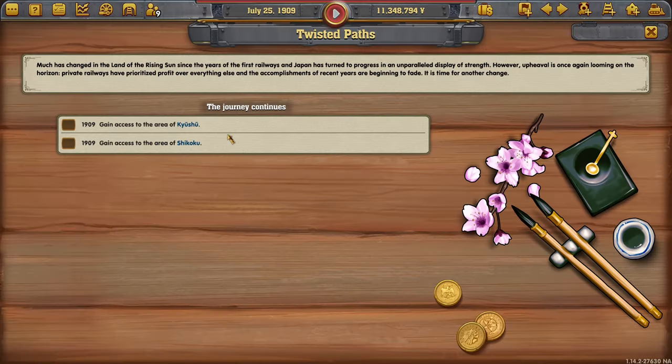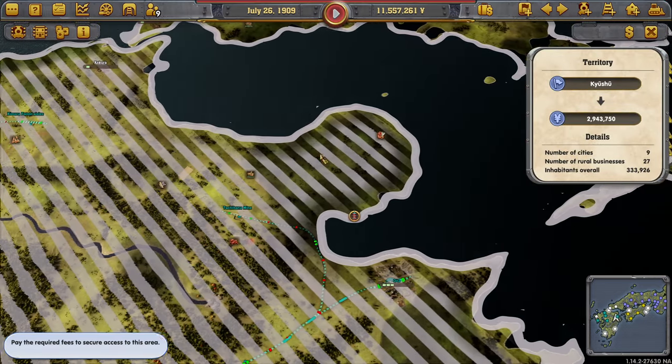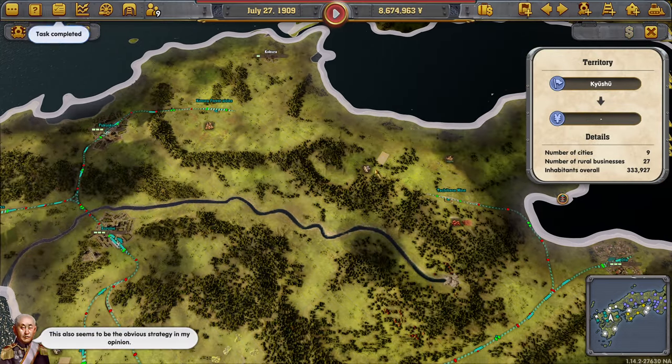Today we have two different objectives. We need to either unlock one or the other region. I have already decided to go down south, so that's what we're doing.